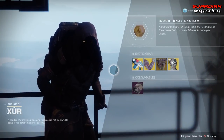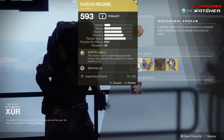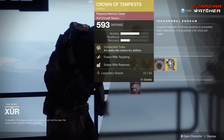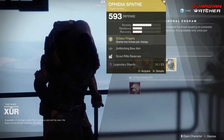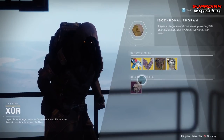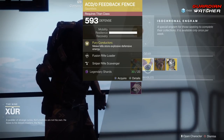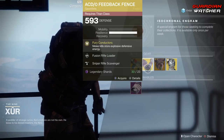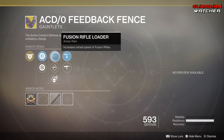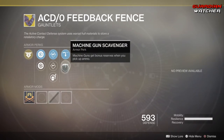Like always, we're going to go ahead and start with the left-hand side. We have the Suros Regime, which is an exotic auto rifle. Then we have the ACD/0 Feedback Fence for the Titan, the Crown of Tempest for the Warlock, and last but not least, the Ophidia Spathe for the Hunter. Starting with the ACD/0 Feedback Fence — the intrinsic perk is Fury Conductors, which means melee kills restore explosive defensive energy. Then we have Fusion Rifle Loader, Hand Cannon Loader, Impact Induction, Sniper Rifle Scavenger, as well as Machine Gun Scavenger.